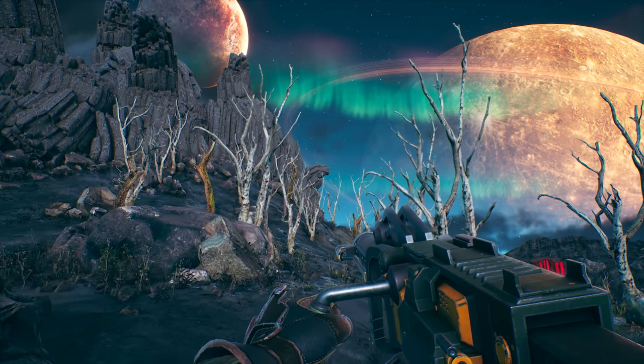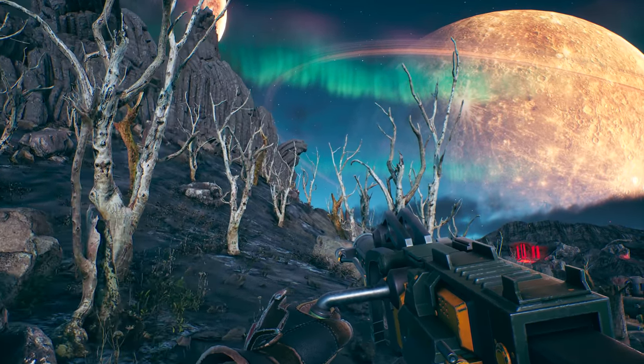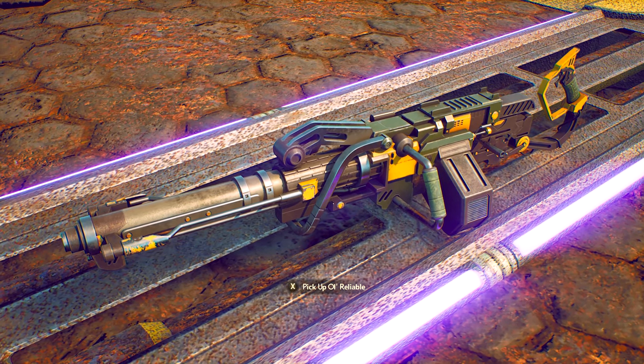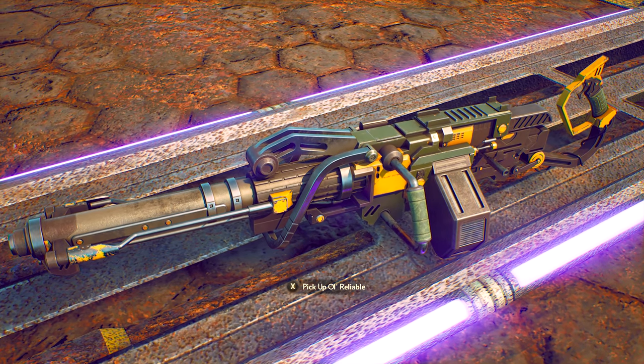Welcome back, ladies and gentlemen, to The Outer Worlds. My name is Camel, and today I'll be showing you how to acquire the unique light machine gun known as All Reliable. It is by far the best weapon to pick up while in the Emerald Vale at the start of the game.